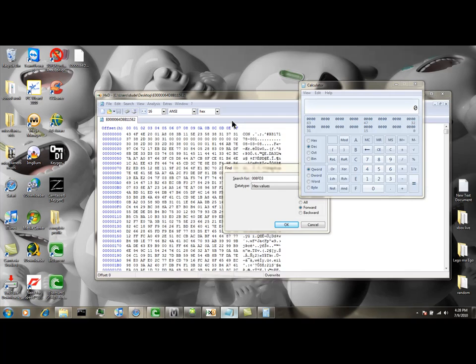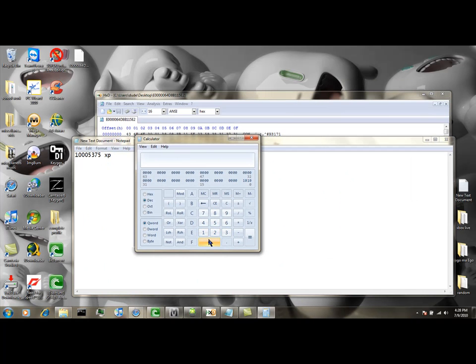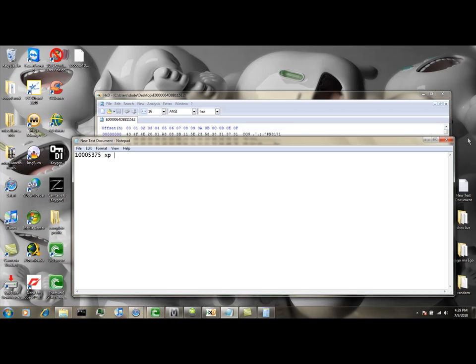Then what you want to do is click in your XP. Then click hex. That's what you're going to want to search.